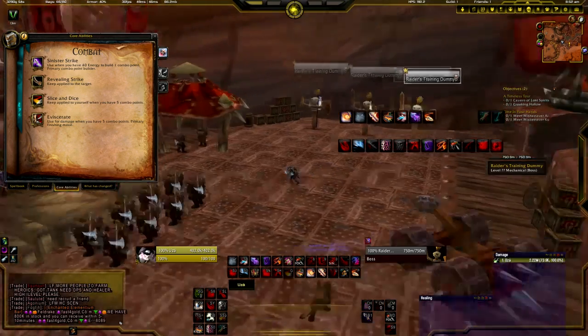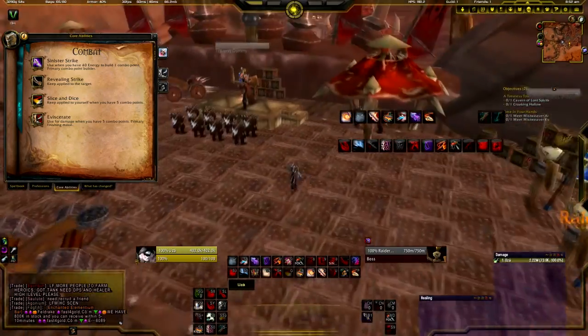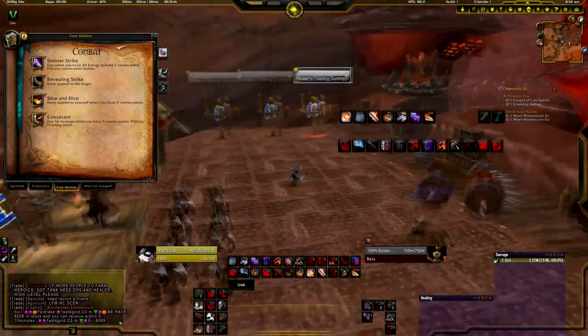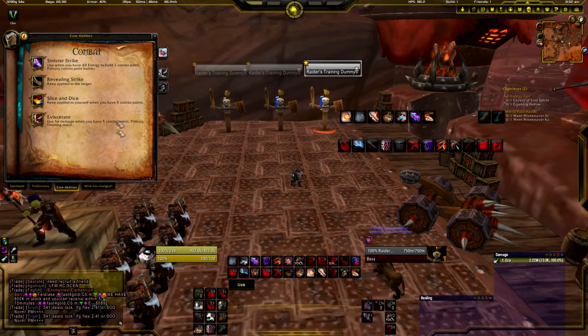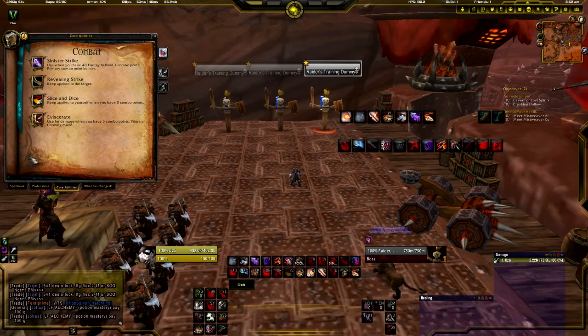Hey guys, welcome to my combat rogue guide for 5.4. I'll go through some of the basics — it's just a beginner guide for anyone who's looking to play a combat rogue. These are your main spells: Sinister Strike, Revealing Strike, Slice and Dice, and Eviscerate. I'll go through them in more detail later.